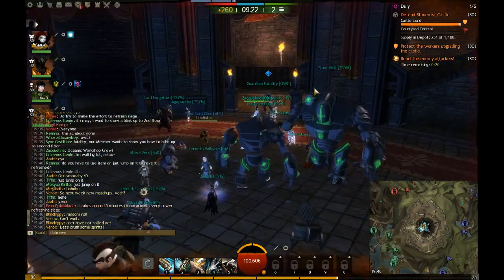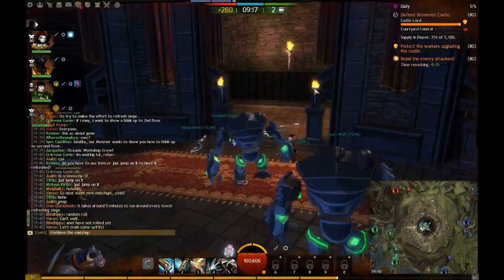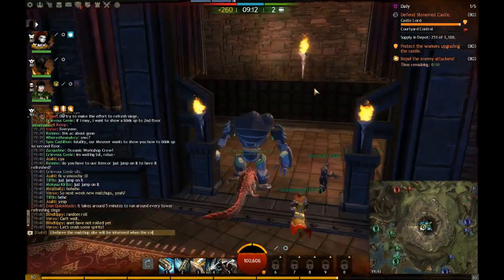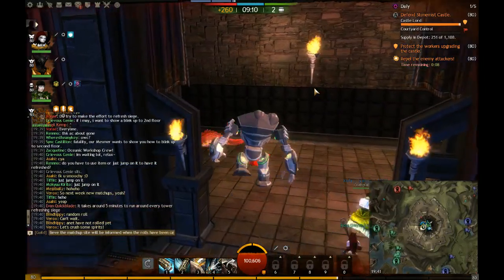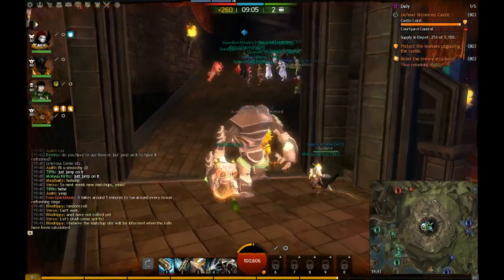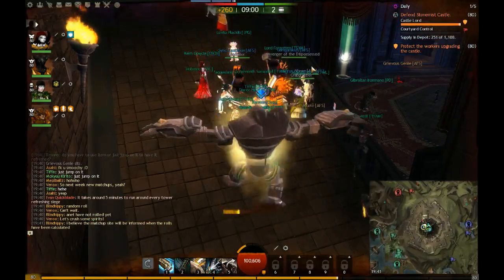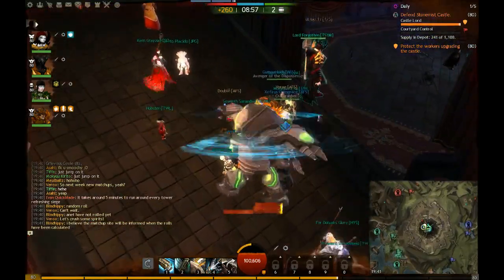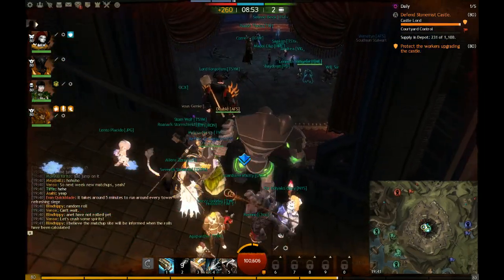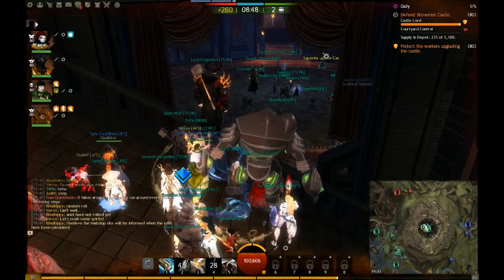Nine times out of ten I'll throw down arrow carts in the center. When they breach we'll hold them at the choke. If they do get in, the best position I find is to have a superior arrow cart right here — I've defended SM multiple times with two superior arrow carts on one side. It gives a clear view of every single opening, and if you have your team around you defending, those arrow carts can really put a hurting on them.